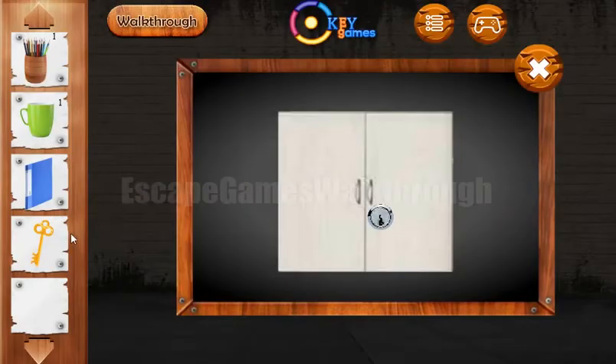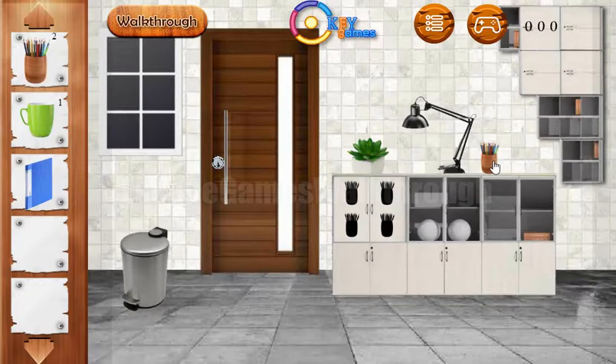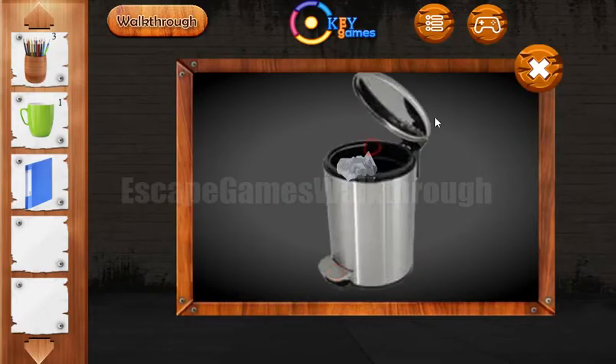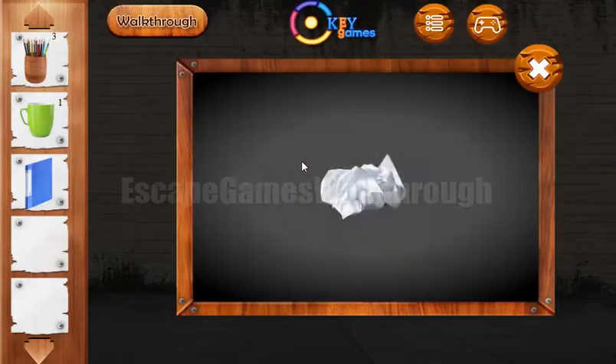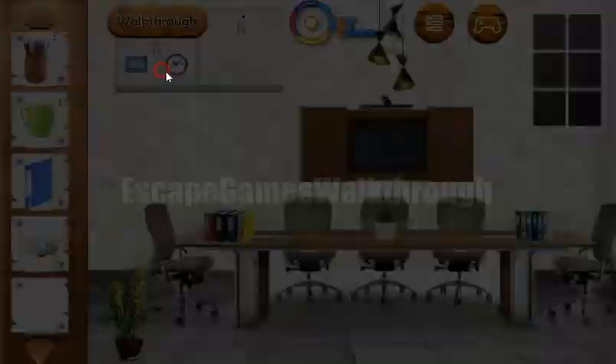Going to the right with the key, we can open the drawer. Inside there's another pencil holder, and one more is on the table. Let's look in this trash bin — here we have found a paper with a hint, so it's four icons, and these four icons are used here.